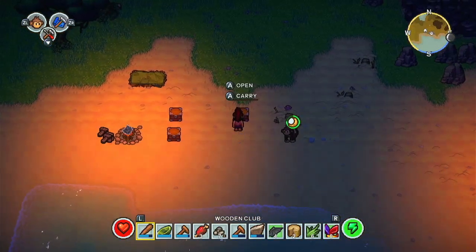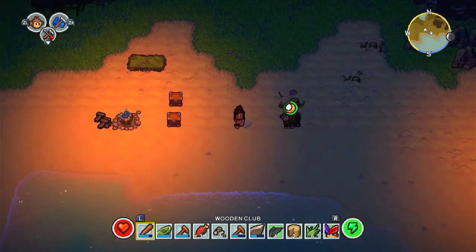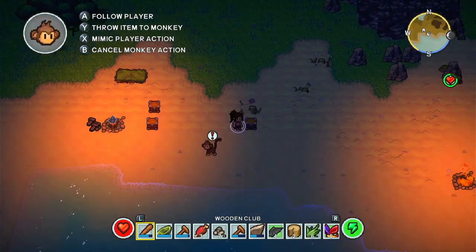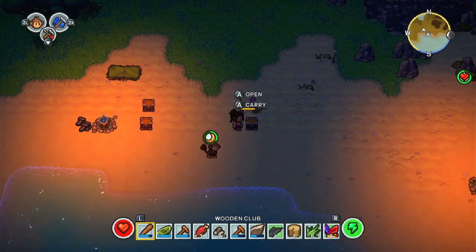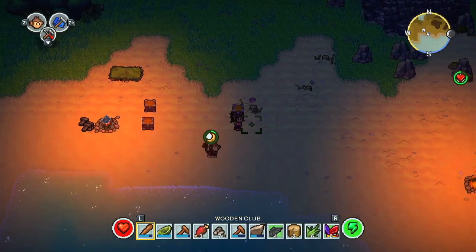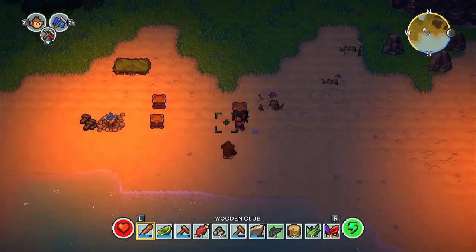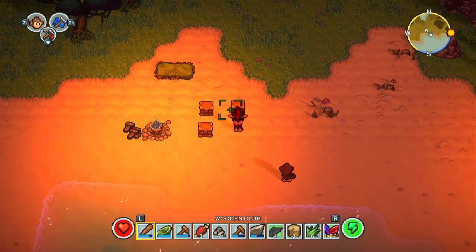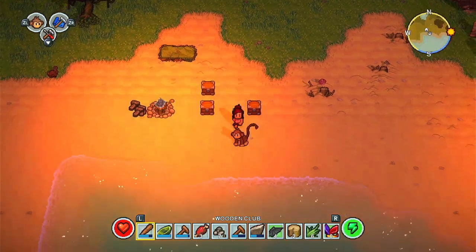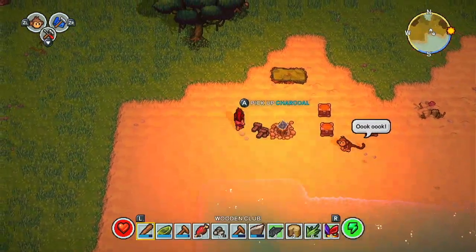Now what I'm going to try is if I pick this up and throw it at the monkey - it does absolutely nothing at all. Okay. Right, let's get this monkey sorted, because what I want to try is to get this monkey to pick stuff up for me.